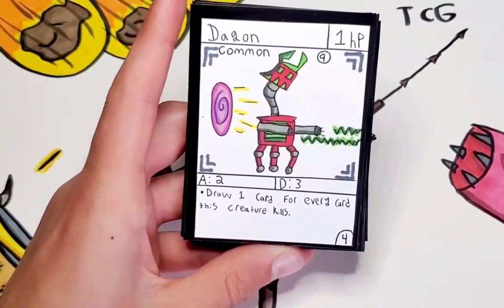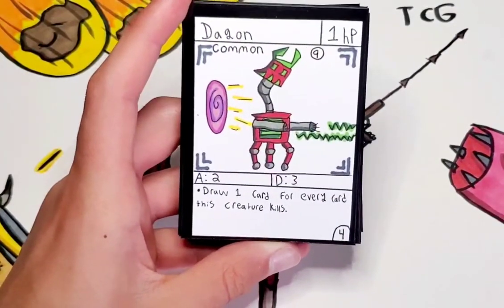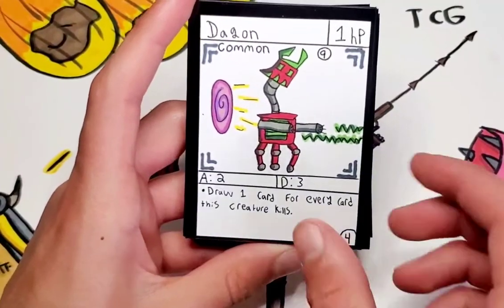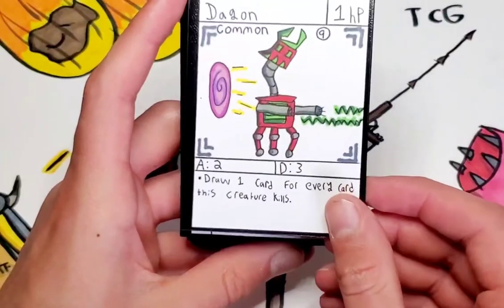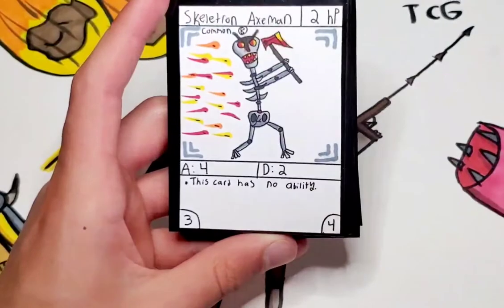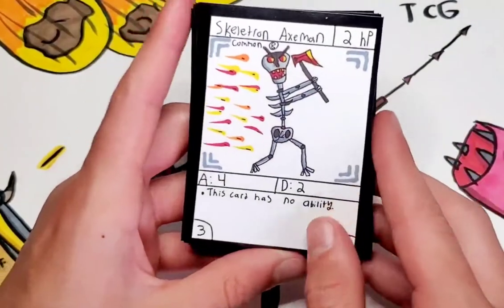Dagon, one of my favorite cards just because of its really cool ability. 1 HP, 2 attack, 3 defense — draw 1 card for every card this creature kills. So if you attach like a Woodland Club and give him 4 attack, he'll probably kill a few cards and get you a few draw cards.